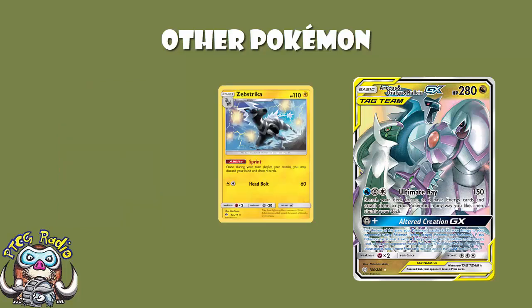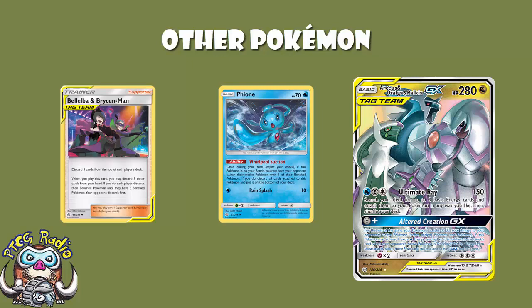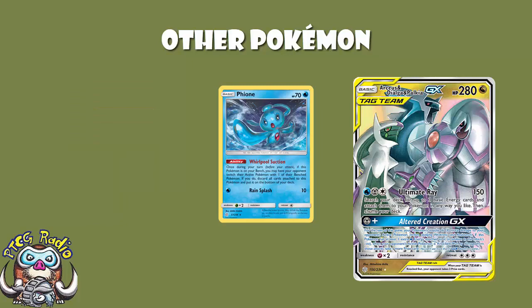We do see a 1-1 line of Zebstrika, just as a little bit of extra draw - once during your turn you may discard your hand and draw, which is quite nice. We then see one copy of Phione. Phione we love. Once during your turn, if it's on your bench, you may have your opponent switch their active Pokémon with one of their bench, and then discard all cards attached to this Pokémon and put it on the bottom of your deck. This pretty much guarantees you won't deck out. Now, that's not to say your opponent couldn't play something like Bellelba and Brycen-Man to counter that. But unless they are playing something like that, this just makes sure you don't deck out. It also makes your opponent switch their active Pokémon - yes, it's their choice which one they switch - but just pay attention the next time you play a game. Think every turn: if my opponent made me switch my active, would it annoy me? And you'll see quite how quickly you get to the conclusion of, oh yeah, that would really, really suck.